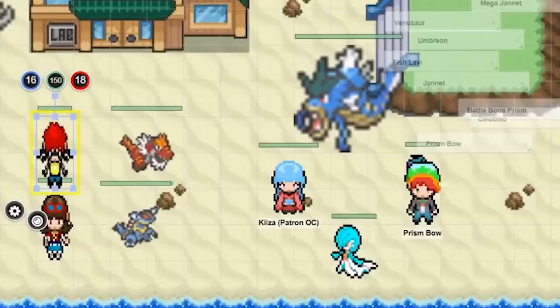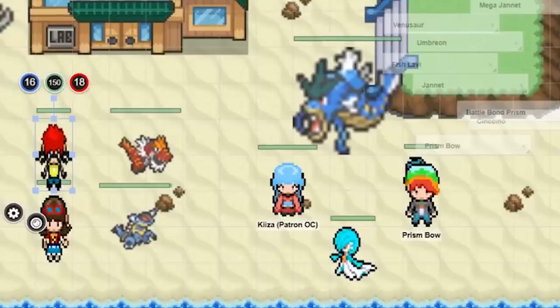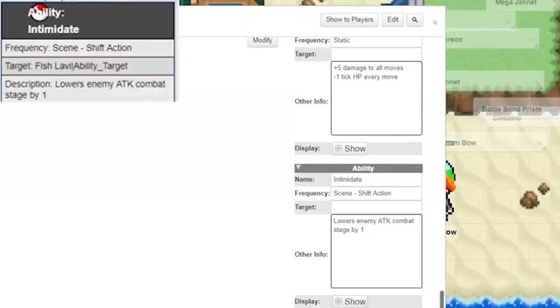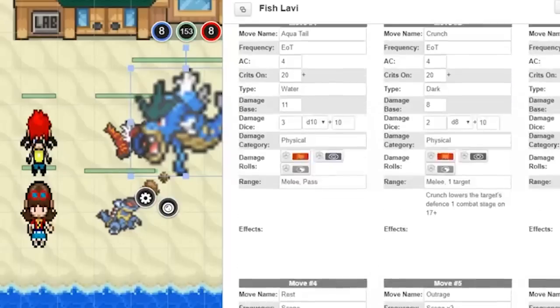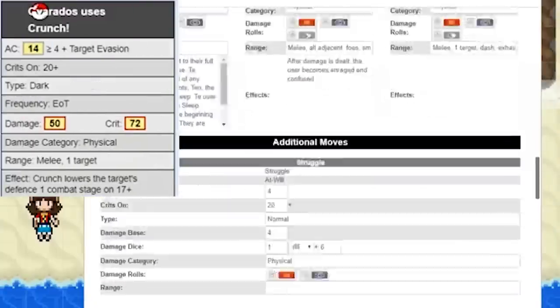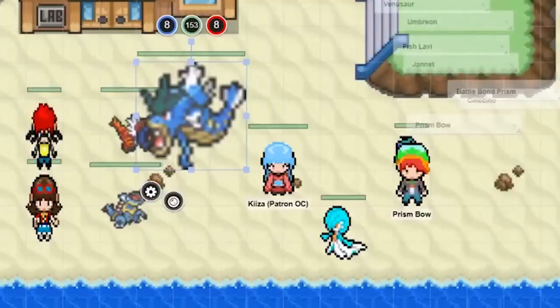First lobby is going to go first — he should have like 35. Okay, first lobby is actually going to hold his action. Fish lobby is going to go then, and he's going to intimidate lobby — one of your combat stages is lowered by one. He is then going to go forward and use a crunch. Currently fish lobby has a life orb on him which does five more damage on top of that — we didn't call items before this battle.